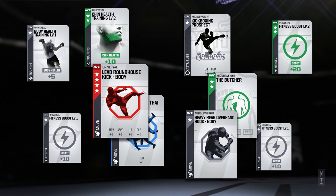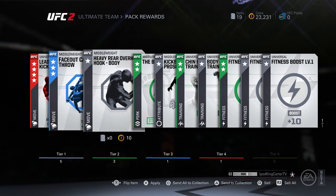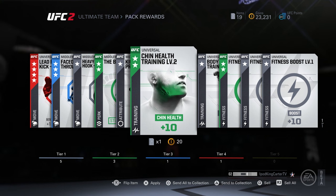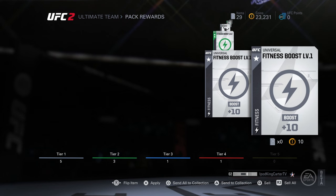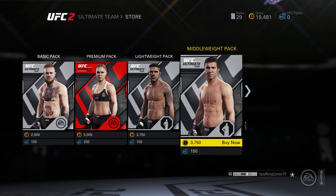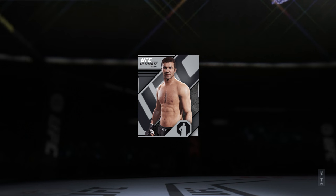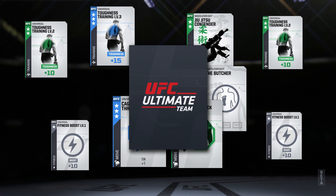So I'm presenting middleweight moves. I got a four-star universal lead roundhouse I can use. I'm going to be opening these packs and getting through them quickly — I'm not gonna be equipping any moves to my fighter because he's not gonna be one of the best, flashiest, hard-hitting fighters starting out, so there's not really any reason to equip brand new moves just yet.